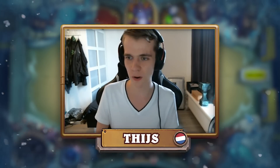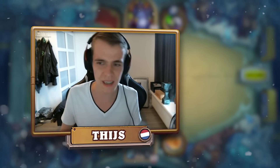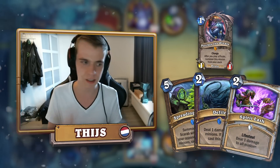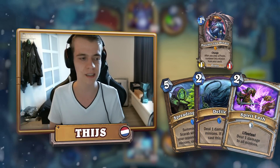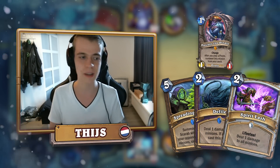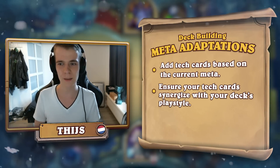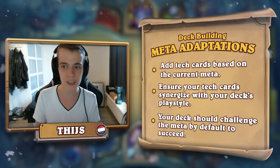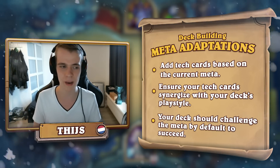Only at step four am I really looking at the meta. The meta might be kind of aggressive, so you need to keep that in mind — make some tech decisions that are really good against aggressive decks. But your deck has to do something to also challenge the meta itself already, and then you can keep the meta in mind.